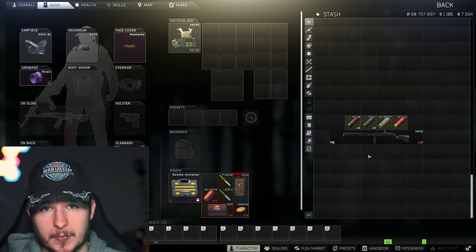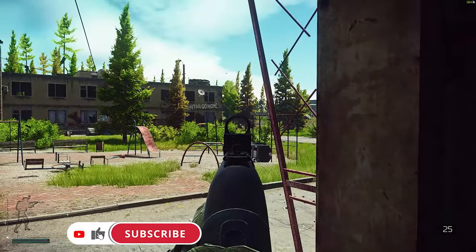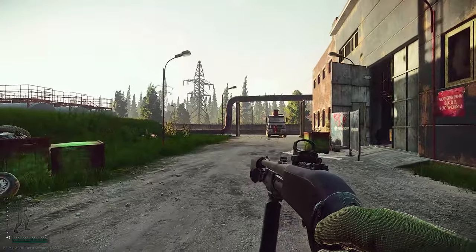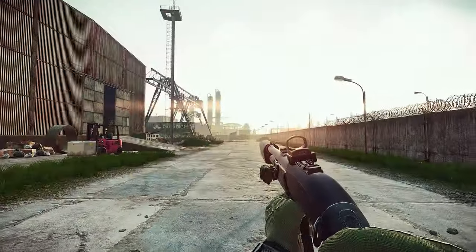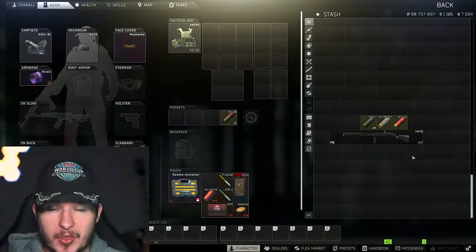I would rather take any semi-automatic firing weapon in Escape from Tarkov before I have to play this pump-action system. Every pistol is better in my opinion, every assault rifle is better of course, every SMG — but the fact that pump-action shotguns are so bad is really sad, because Battlestate Games did a great job animating them in Escape from Tarkov. Reloading, quick reload, unloading — everything looks so cool with pump-action shotguns, but in the end they are really bad. There is only one reason to play pump-action shotguns in Escape from Tarkov: because they look cool. That's it.